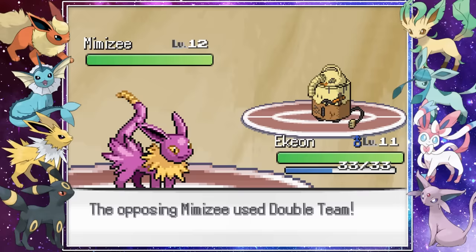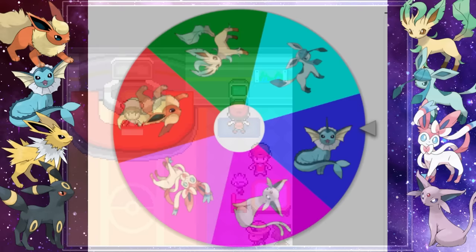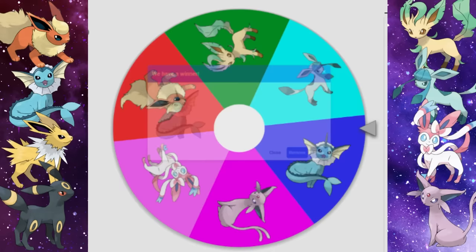We led Umbra against Murtly and after a few Pursuits his big headed bird fainted. His second Pokemon Mimsy looked like a vacuum — not really sure what Pokemon Mimikyu fused with here — but it went down with a Bite from Ekion. Regardless, we easily won our first gym badge and headed back to spin the wheel for our third Eeveelution. Vaporeon, yes!